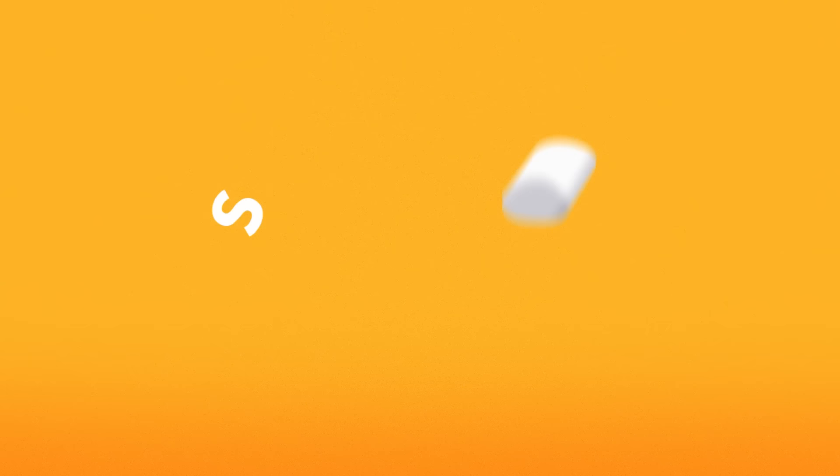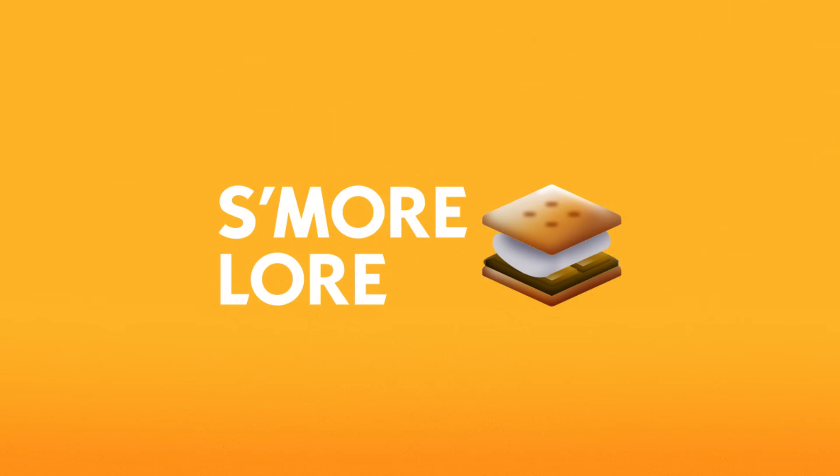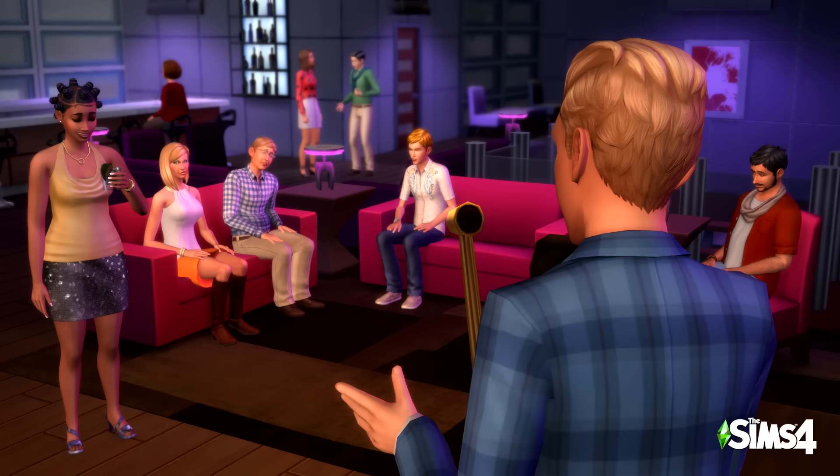We're back for another S'more Lore, where we bite into the many histories and mysteries of The Sims series. Today is all about Johnny Zest and the Landgrab lineage — the estranged member of the Landgrab family and everyone's second favorite new boo daddy, all because he dropped out of school to become a comedian. But before we go more into Johnny, let's dive into the Landgrab lineage for some context.